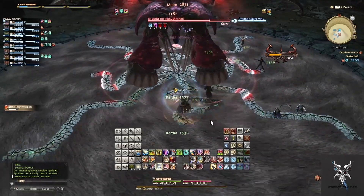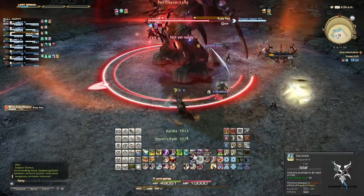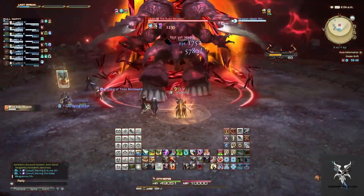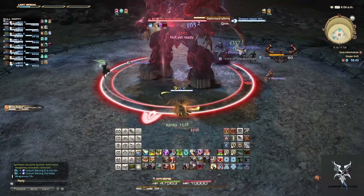Ruby Ray is a large line AoE that you'll just want to move to the opposite side of him so that you're not in front. Optimize Ultima again will be his party-wide damage that needs to be healed through.